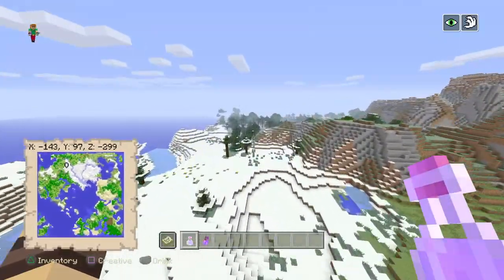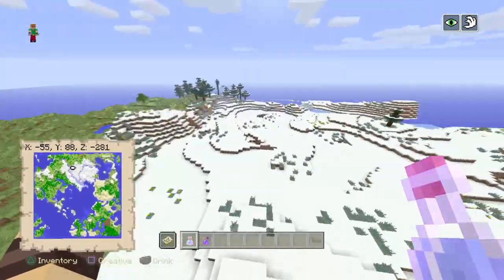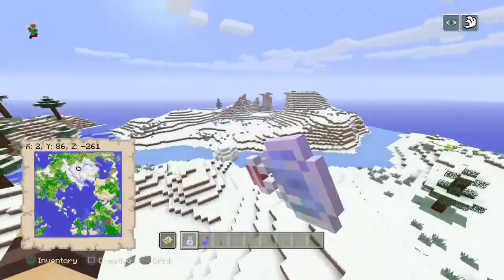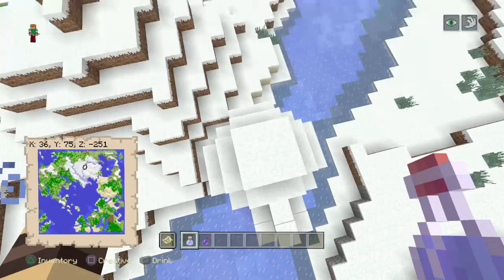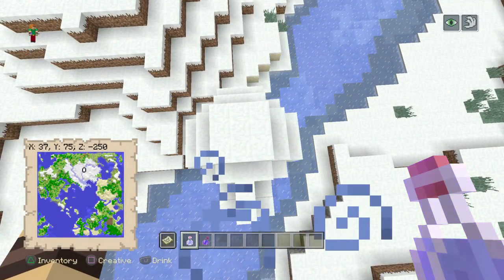You will also have a snow biome and an igloo. The igloo coordinates will be X37, Y75, Z-250.